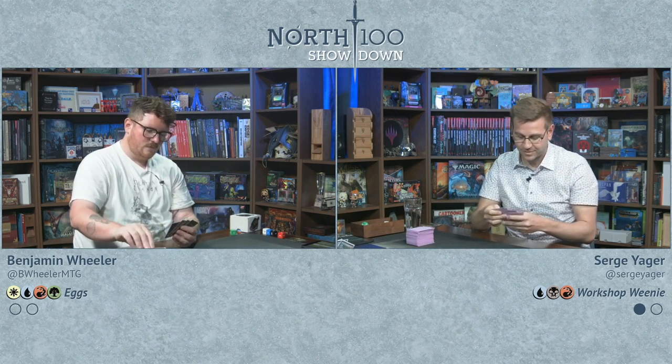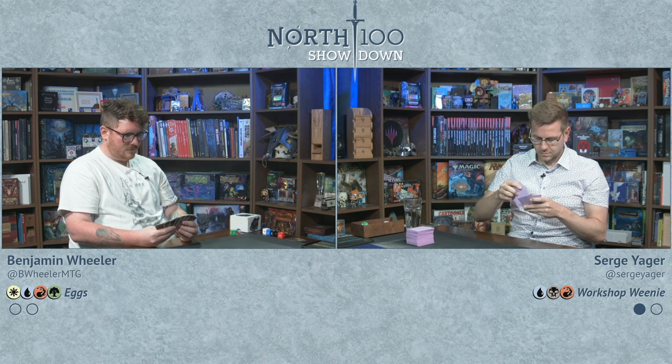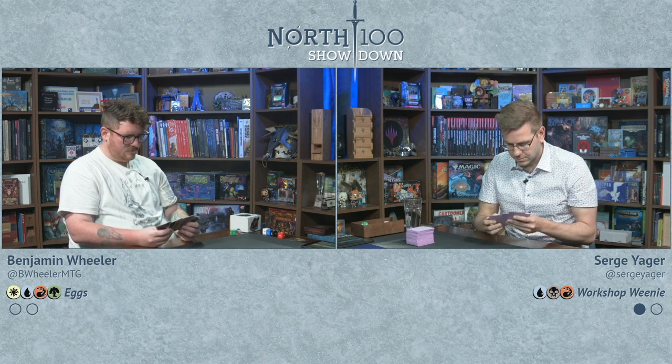Wheeler notes it was a trap — he thought he might survive, then got hit with Shrapnel Blast for exactly five. Surge confirms five to the dome is pretty good to end games. They move into game two. Both players keep their opening hands. Wheeler plays Marsh Flats, cracks it for Savannah, and plays Sensei's Divining Top.